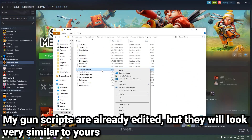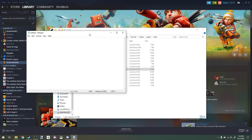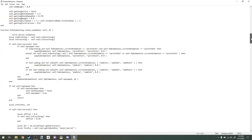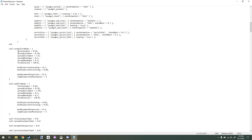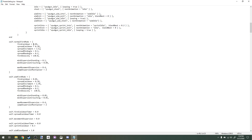I've already edited the properties on some of these scripts. Opening it in Notepad, pretty much all of the properties you can edit are right here, and these are the ones I've changed. You can experiment with what these values do in-game. Some of them, if you set to zero, the gun won't shoot at all, so be careful. I have my fire cooldown set to 0.01.